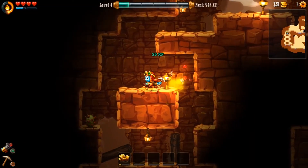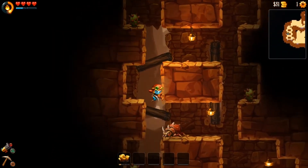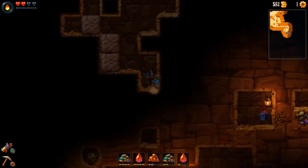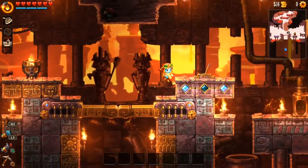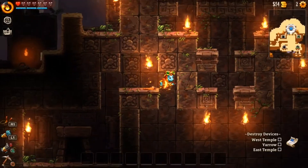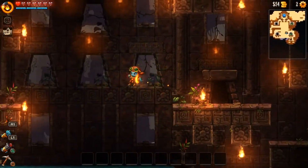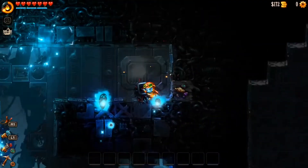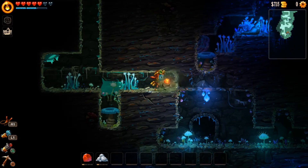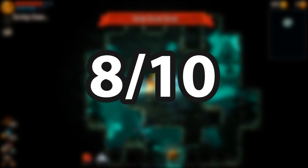SteamWorld Dig 2 is a sequel that does more than simply update the original. It creates a larger world structured like a Metroidvania, by adding more maze-like corridors and open rooms. On the flip side, the digging segments feel more tedious this time around, especially when compared to the excellently designed challenge caverns and environmental puzzles. Regardless, the constant progression loops and enticing upgrades carry the game along, keeping the adventure interesting, and the prospect of uncovering the secret truths underground remains alluring throughout. If you enjoy games like Metroid, you'll likely dig this game. I give SteamWorld Dig 2 an 8 out of 10.